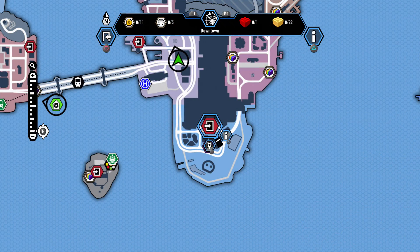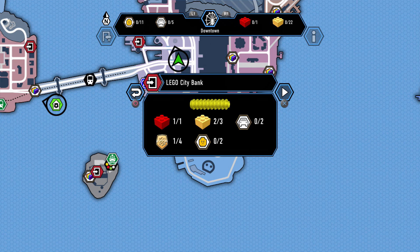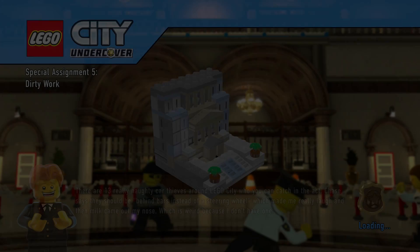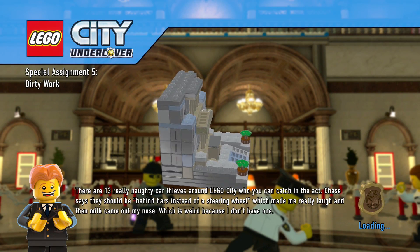Now we're gonna be moving on to special assignment five, which should be the LEGO City bank. As you can see, we were missing one gold brick, two missing vehicles, two missing characters, and three police shield pieces. So lots of work to get done in this one. Let's start the assignment — this one might be quite difficult because that's just a lot we have to catch up with.